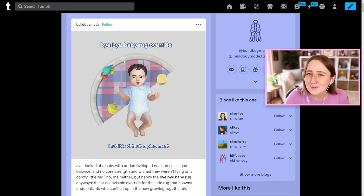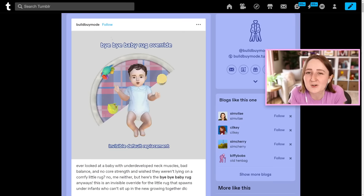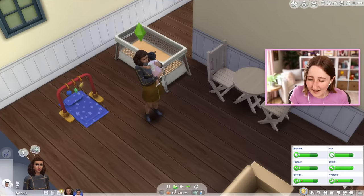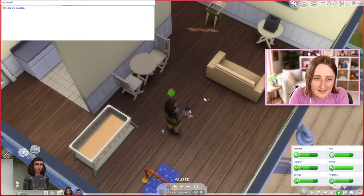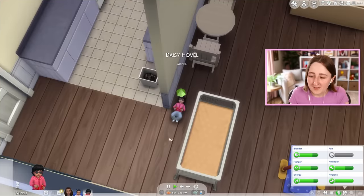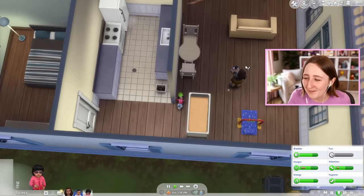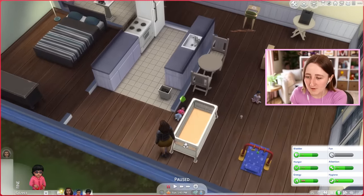Last but certainly not least, this one is also a default override, but it doesn't replace anything — it just gets rid of something. So if you're ever annoyed about that rug constantly spawning when your sim puts the baby down, this override just hides the rug so you don't have to see it anymore. It's called the Bye-Bye Baby Rug. So if I put the baby down, she should just be on the cold hardwood floor. Normally it would have that little purple-pink rug spawning, but instead she's just there on the hardwood floor. Most of the mods today were to make the baby's lives better — this one objectively makes their lives worse, but it's all about how you want your game to look.